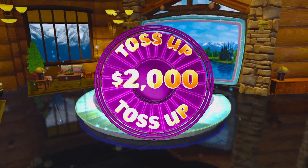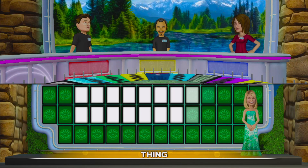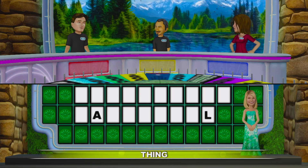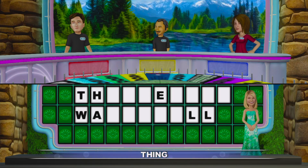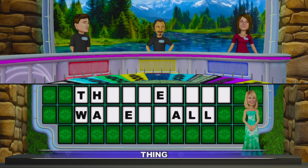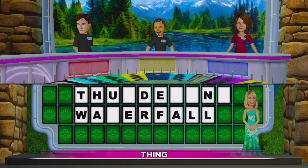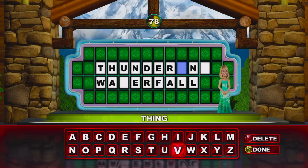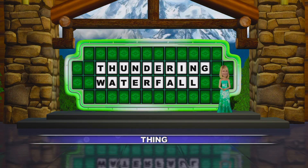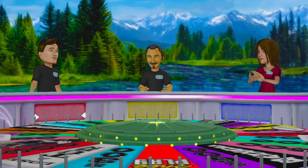This is a $2,000 puzzle. Thing is the category. Vanna, go ahead. Player 1 gets the $2,000. They'll spin first.